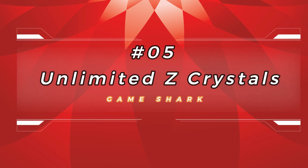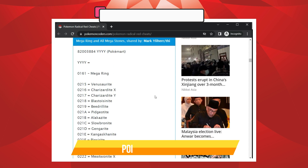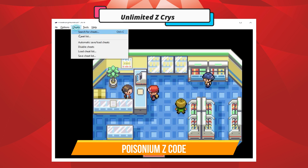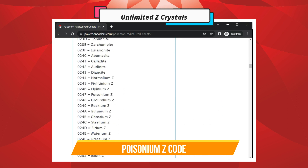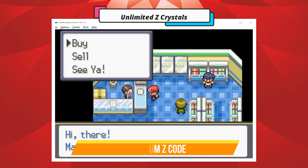Number 5: Unlimited Z-Crystals. Enter the first code, then enter the specific Z-Crystal code. Go to the Pokemart and buy them.